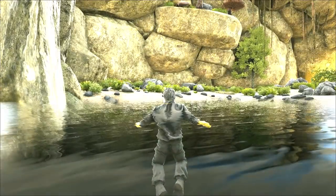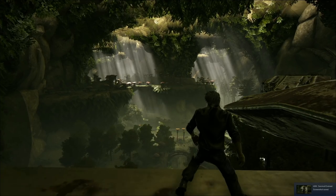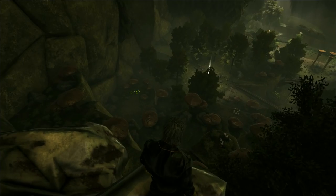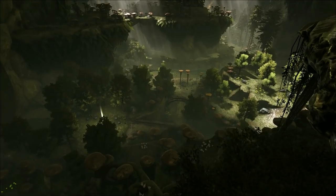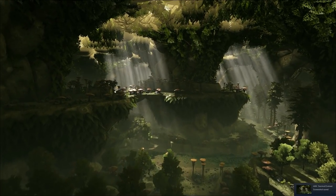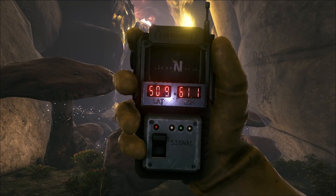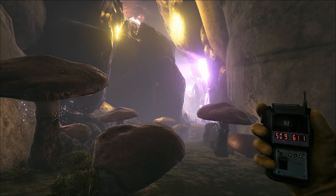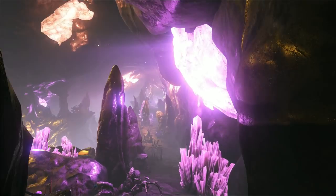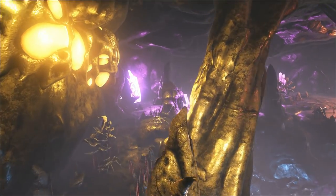From here on out you're going to need a dinosaur that can climb, or a flyer, to get down here — but look at that, it just looks beautiful once you're down there. It's pretty much a small representation of Aberration, but it's cool to have it. Different resources and things are available once you're down here. If you get to 50, 09 — 60, 1, 1 — that's the entrance to the irradiated trench. Didn't find much down here, just a couple of supply drops and supply crates.